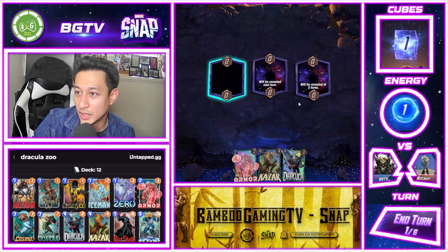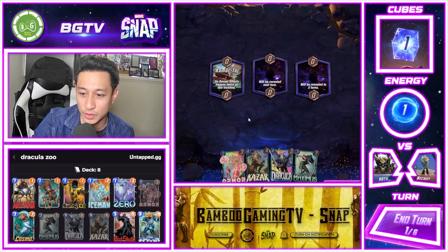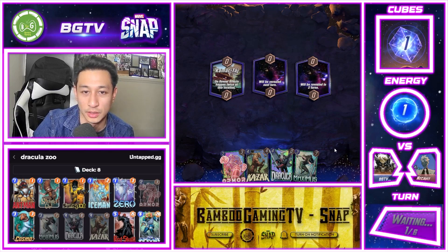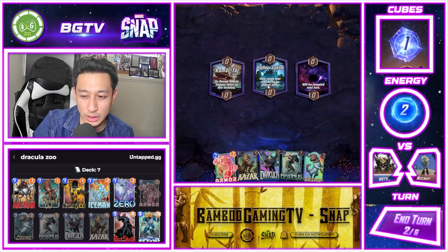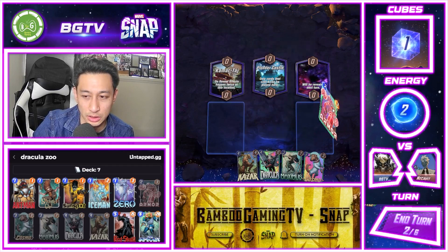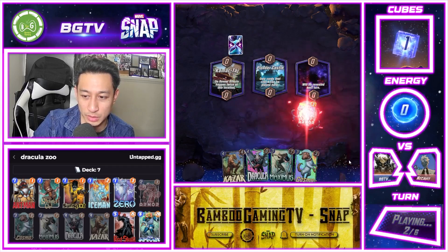So we have Necavit. We have Kamar-Taj as the first location. I don't have anything to drop, so we're going to pass.